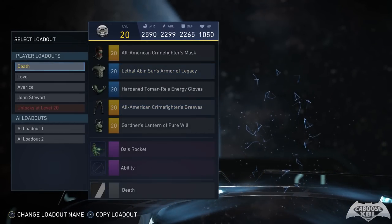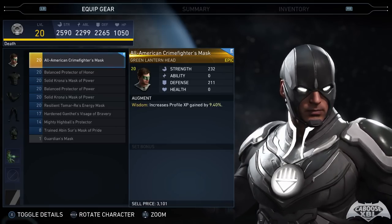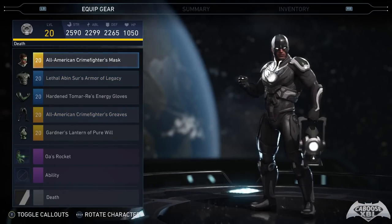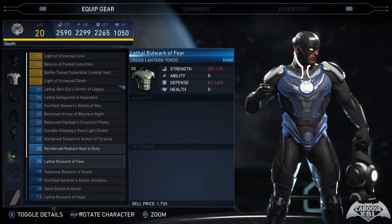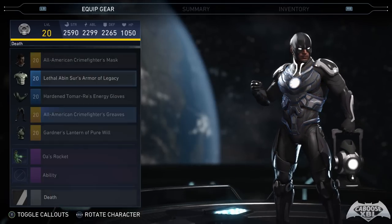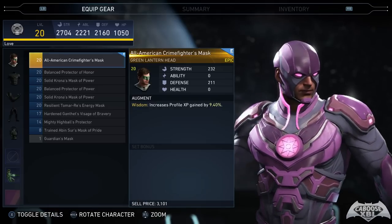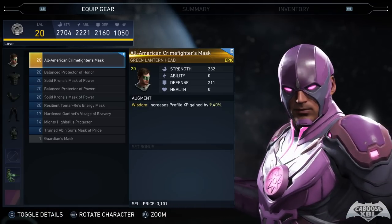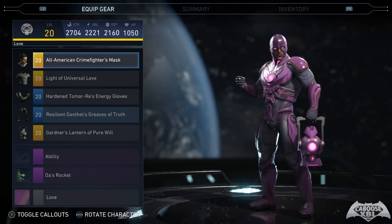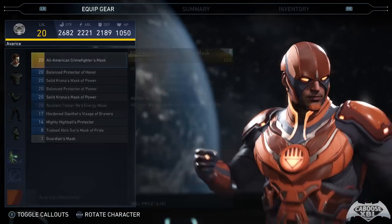Green Lantern is probably my most customized character. My favorite loadout right now has a chest piece with the black lantern logo and the death shader equipped, so they're completely matching — it looks amazing. I have so much stuff for this character; I'm really hoping to collect all the different lantern colors as chest pieces. I also have the pink love shader because I have the love chest piece too, so that's another matching color combination. They added all the different lantern spectrum chest pieces, which are all epic gear so they're not easy to get.